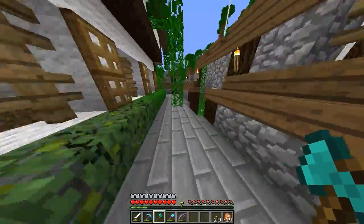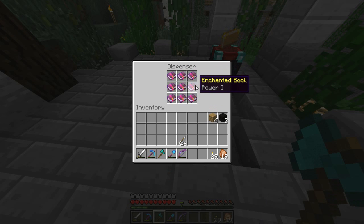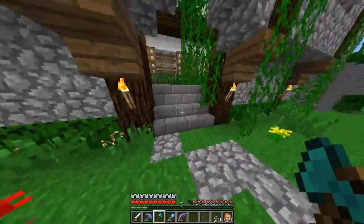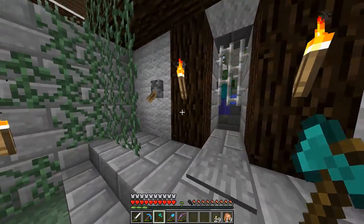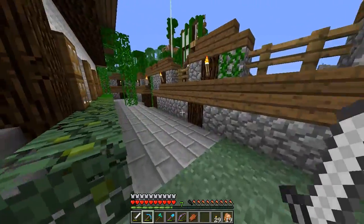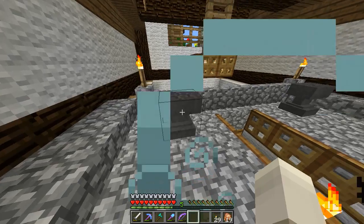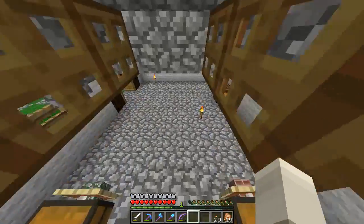We're back. My axe broke so we need to sort that out — let's check if we've got any efficiency books. We've got sharpness. Let's see if we can combine these two books. Zombo, zombo — oh a zombie! Well that proves my mob spawner still works. I left it on since the last episode. We'll merge these books and go back down.